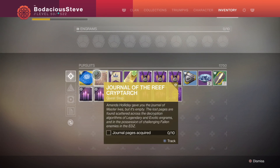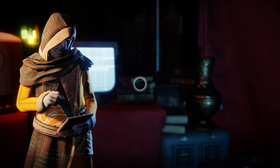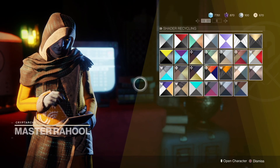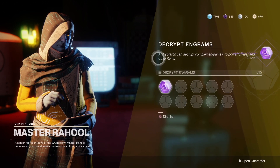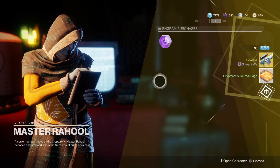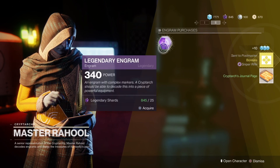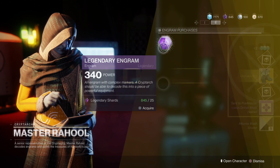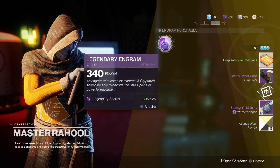You can find these by killing enemies in the EDZ or decrypting exotic and legendary engrams. Now all you have to do is just head over to Master Rahul and pick up 10 legendary engrams from him. You're going to have to use legendary shards to get these — it's 25 a piece — but if you have enough you can just get 10 of those and then you are automatically done with this step. And that's it, now you're done with step 1 and you can move on to step 2.